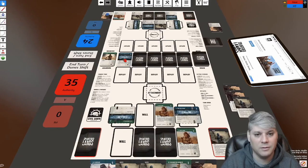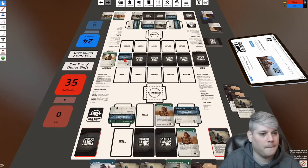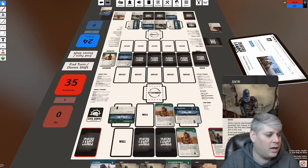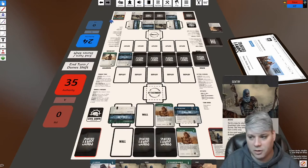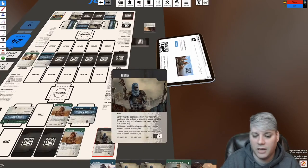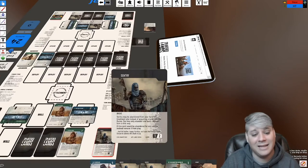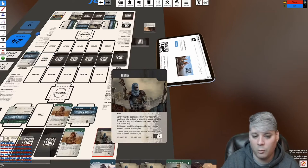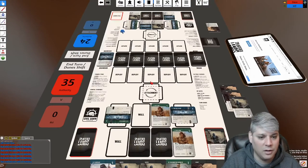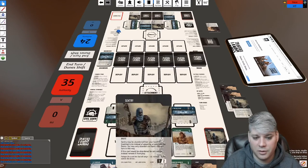Jeff is actually not going to purchase this round. He's enacting the built-in abandon mechanic on a basic card. The Sentry text says: 'Sentry may be abandoned from your hand or treatment pile; instead of acquiring a card from the Dunes, you may only abandon one basic card per turn this way.' He's choosing not to buy because getting down to the point where buying more isn't necessarily the best answer. He abandons, and it is my turn.